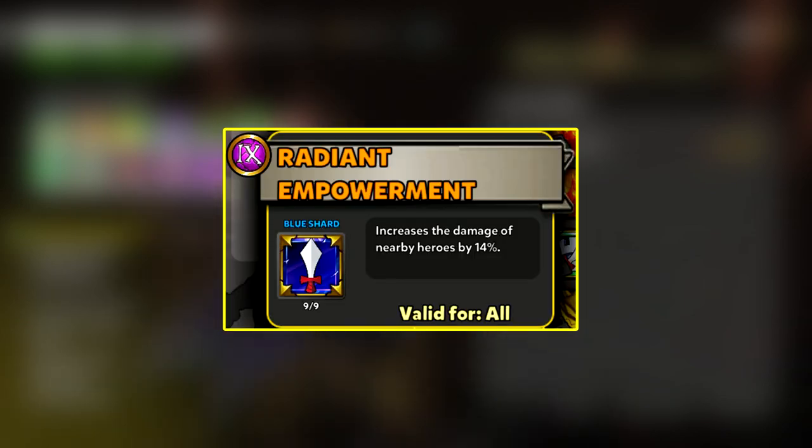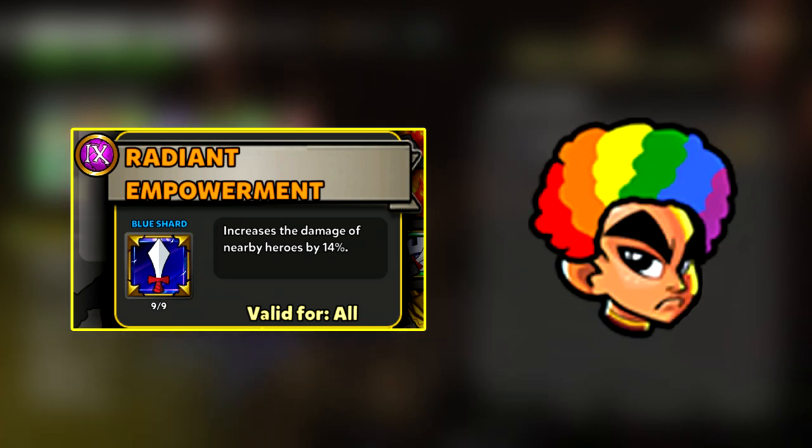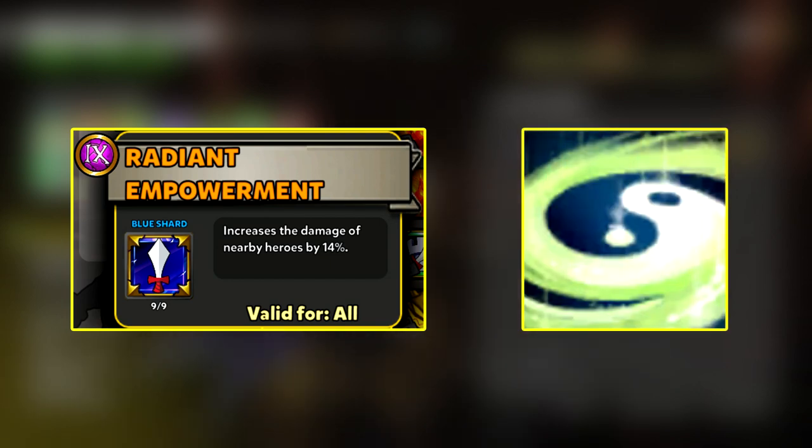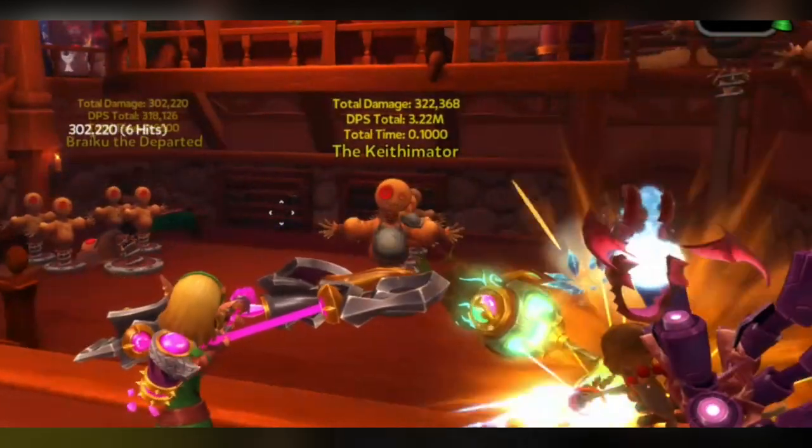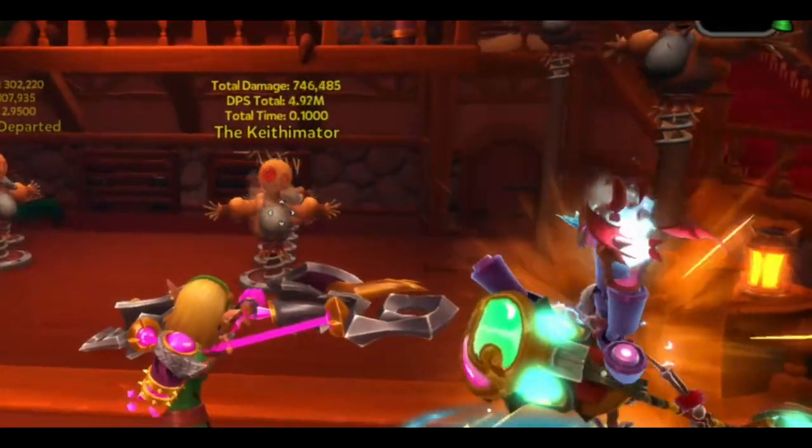Lastly, this isn't necessary but I do recommend it. If you're playing with your friends, consider using the shard Radiant Empowerment. This will passively boost everyone's damage when they are close to you. This shard works exceptionally well with the Monk. The Monk's ability Heroic Wave not only buffs himself but also nearby allies. Having one person as a support Monk can greatly increase your team's DPS.